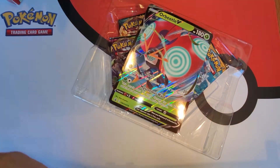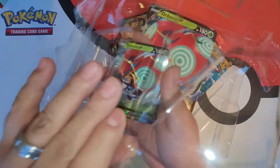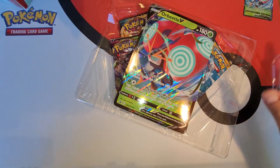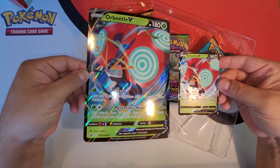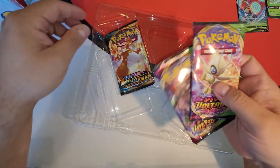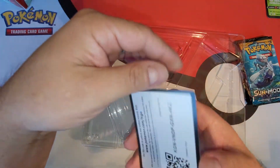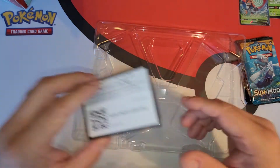All right, here we go. Look at that beautiful card. My wife will be helping us out — she's gonna be sleeving all these cards. Look at this jumbo card — would you look at the size! All right, so we got the Vivid Voltage, Darkness Ablaze, and Sun and Moon. We're gonna start off with this one. Here's the code card for the Orbeetle V.